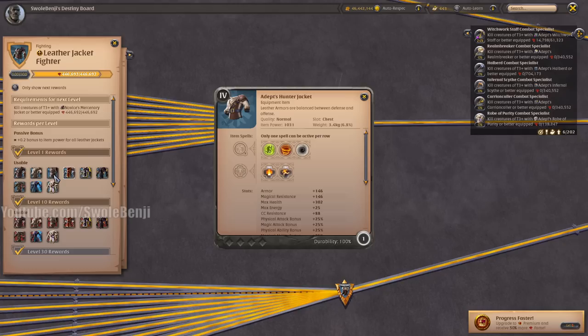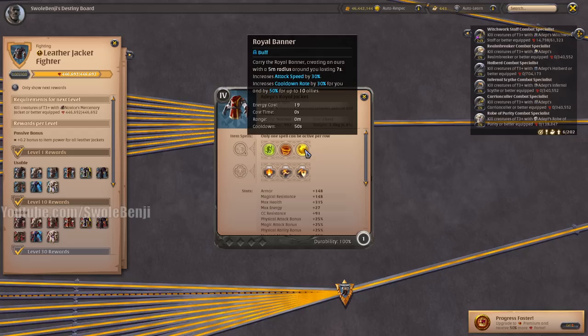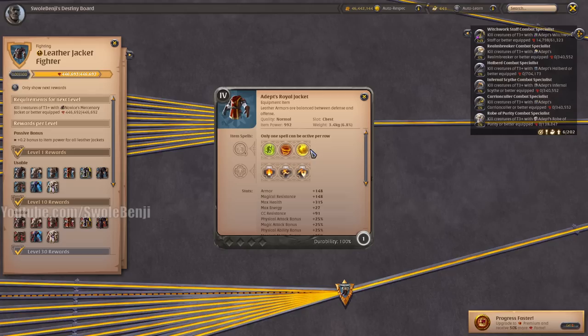The Hunter Jacket is a damage steroid and attack speed steroid. It's okay with dual swords, but doesn't have much use elsewhere. The Assassin Jacket turns you invisible and makes your next attack deal tremendous damage if you let it charge up. This is used by so many people — gankers, skip sets. It's a great all-around jacket, and I would recommend leveling it up at some point as a solo player. The Royal Jacket got heavily nerfed for self-use — it used to be a 50% cooldown rate for yourself, but now it's just for allies.